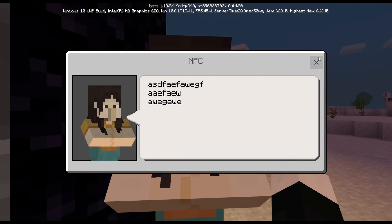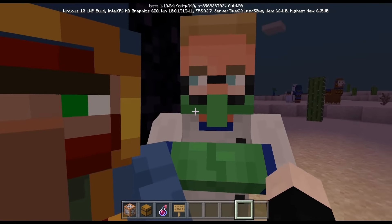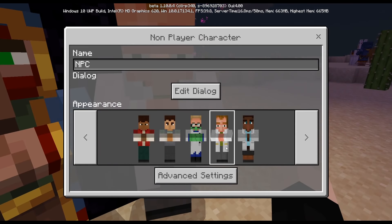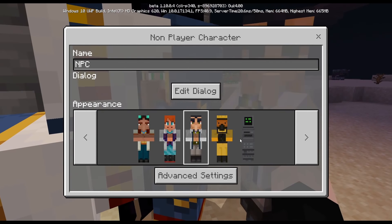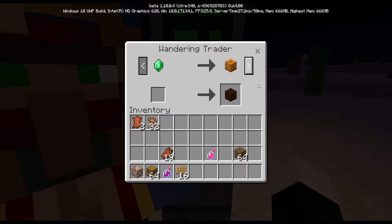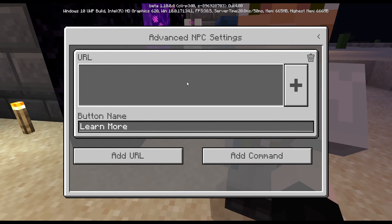Here's a really interesting part — you can change the NPC skin to anything you desire. There are options like zombie villager, zombie scientist, and a hazmat suit skin. There's also an ATM-style skin. I'm not sure why they added some of these, but it's pretty cool.